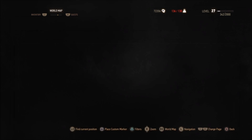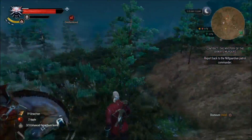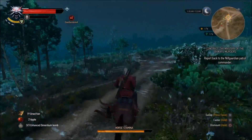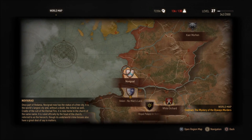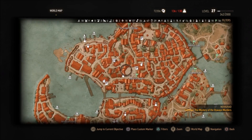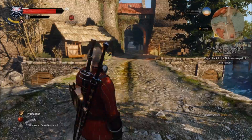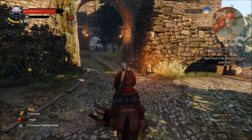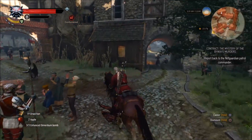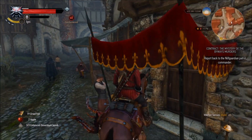One thing I ran into: when I went back to this nest later to check it, the nest had reset and needed to be blown up again even though I had left items in it. The next step is to take your items to Novigrad to our favorite shopkeeper — the Loan Shark. Fast travel there; it doesn't matter if you're overburdened, you can ride your horse to get there faster.